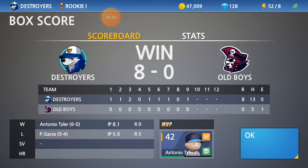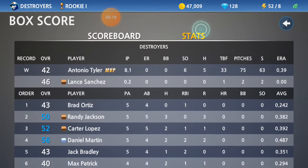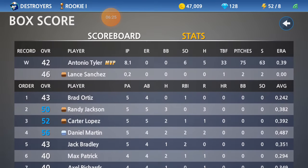Tyler with the win — he's 6-0 now. Pitched 8.1, also known as 8 and one-third innings. Garza pitched five innings, allowed five runs. 8-0 is your final score. Destroyers win! Thompson had three out of five of those Old Boys' hits. But oh well — Destroyers win, and that's all that really matters right now.